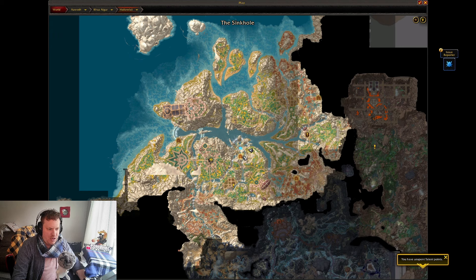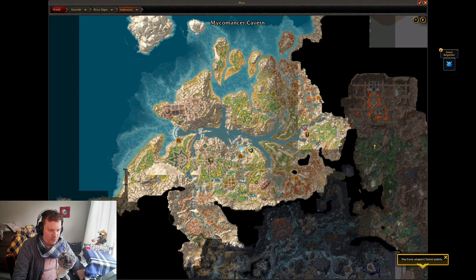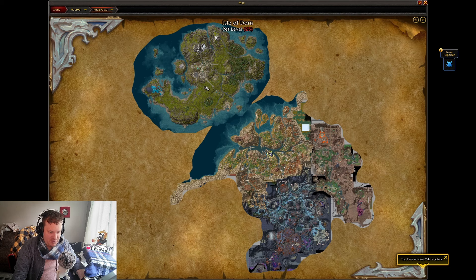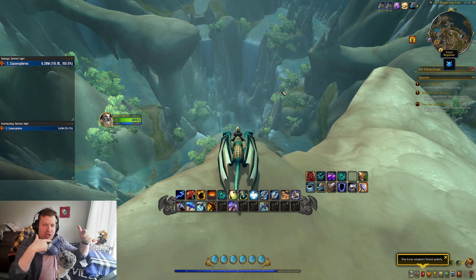There are delves all over the world — 12 in total. Right here in Hallowfall there are four, marked by these little doors on the map. This is just alpha, so take it with a grain of salt. There are 12 delves scattered around the new island, Khazal Gar. There are multiple storylines within each delve, and I think it's going to change from week to week.